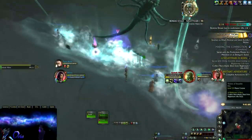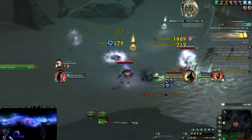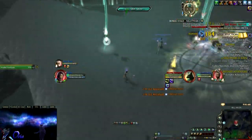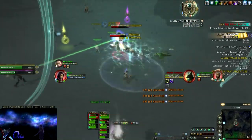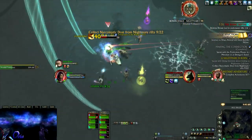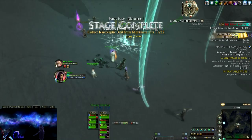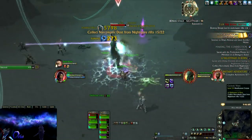After you pick up the quest, you will need to gather 22 quest items from nightmare rift mobs. Go to any nightmare rift you can find, in any zone or level — it doesn't matter — and kill nightmare rift mobs until you have the 22 quest items. The quest items can be looted off the mobs on the ground, but they can also be found in your rift bag. You will need to kill between 10 and 20 mobs to finish this quest.